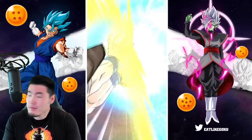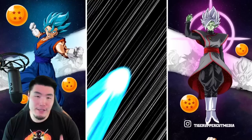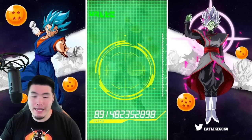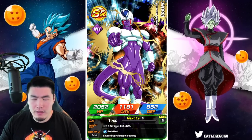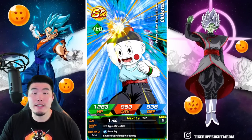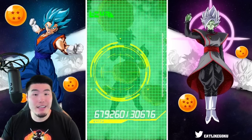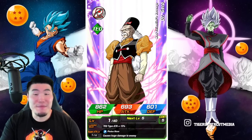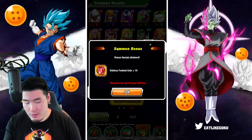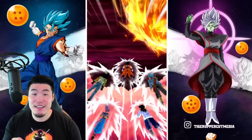Let's do some stone summons. I'm gonna do three stone multis. And if we get nothing, then we get nothing — we already got the main unit. But I would like to break my streak of not pulling the side unit for many consecutive banners now. I didn't pull that STR Piccolo — I forget what the last side unit was. It's been three or four banners now where I haven't been able to pull that side unit. Trunks and Giru in these next multis would be fantastic.